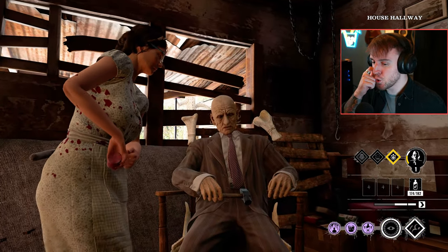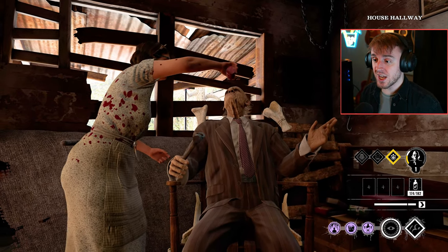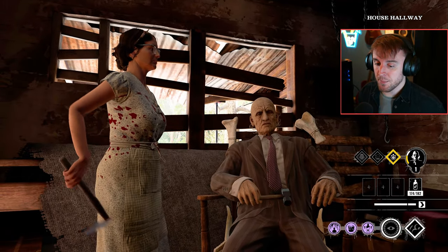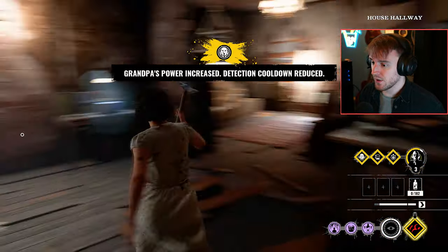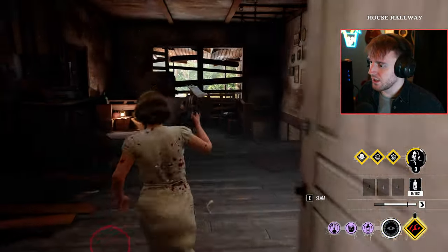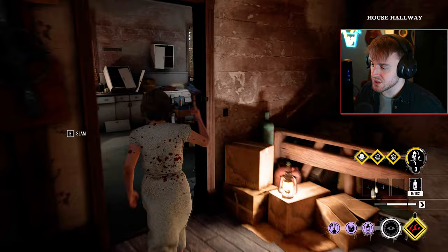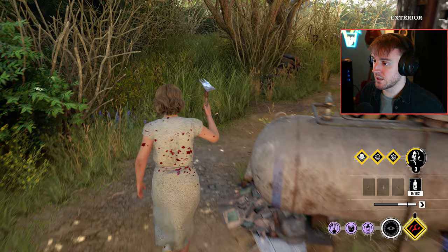Let's feed grandpa again and get these other two perks on him. Excited Grandpa - for blood builds, it is a must. It is insane because you're going to be constantly leveling up grandpa. Each level makes him scream more and more. And because you're consistently leveling the guy up, he's just going to be screaming 24-7. And obviously that's time where the victims won't be able to move because they'll be seen. So it's just so needed.